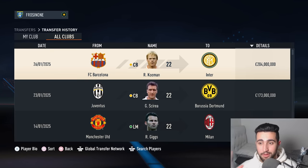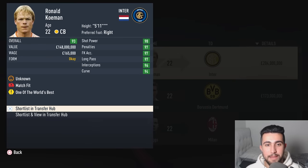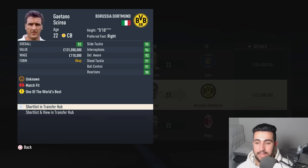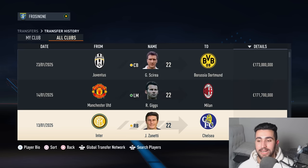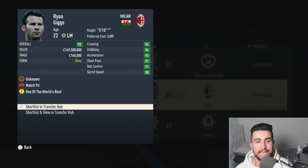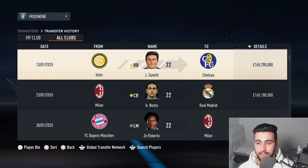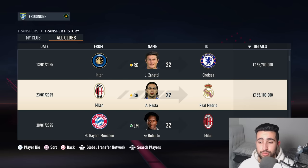The transfers have gone up a level — look at the money being spent. We have a new world-record transfer fee: £204 million being spent on a centre-back as Inter poach Ronald Koeman from Barcelona. We have Gaetano Skiria — another first-team defender — moving to Dortmund for £173 million. And AC Milan splashed out on Ryan Giggs, weakening United ever so slightly, spending £171.7 million. Javier Zanetti moves to Chelsea for nine-figure fees. Alessandro Nesta makes his big money move to Real Madrid for £165 million.